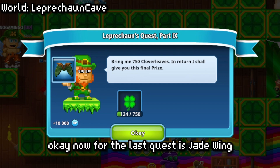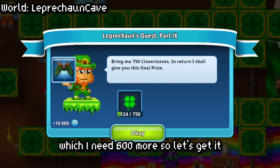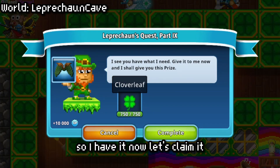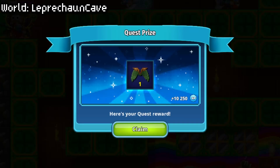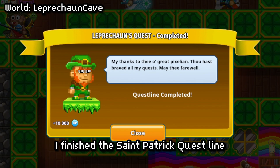Now for the last quest is Jade Wing, which I need 600 more. So let's get it. I have it — now let's claim it. And there you go, I finished the St. Patrick questline.